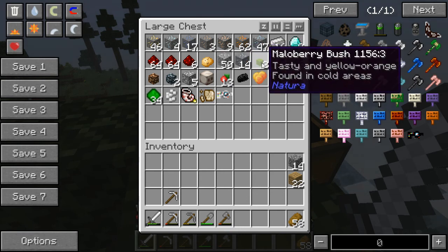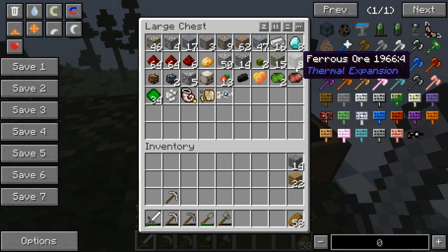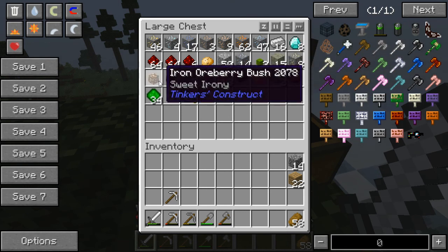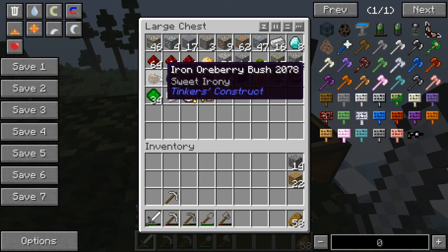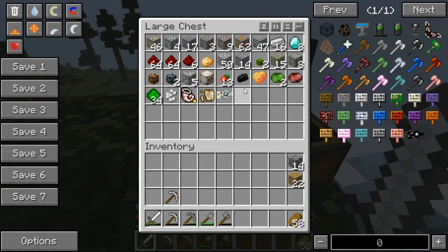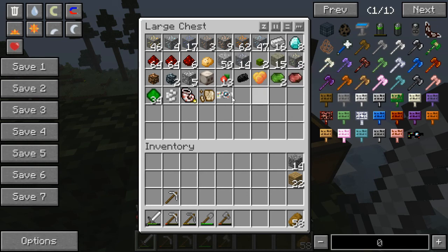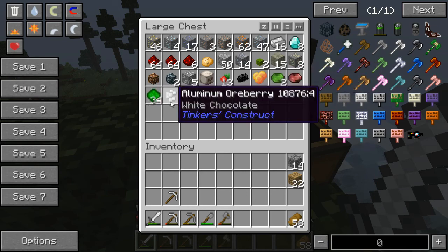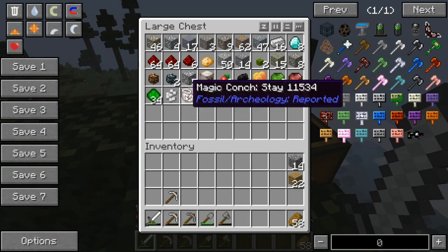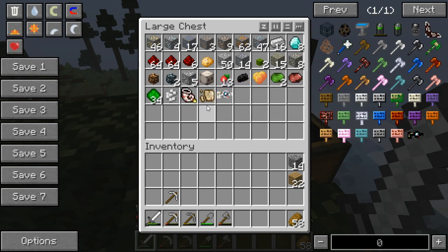We have marble cobblestone, aluminum ore from Galacticraft. I got some malaberry bushes while I was running to the cave. I got limestone, ferrous ore, iron ore berry bushes, aluminum ore berry bushes, aluminum ore, skull berries, raw silicon, malaberrys, peridot, ruby, 34 quantum dust, one aluminum ore berry, one magic conch, and one relic.